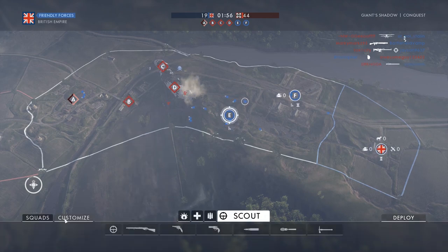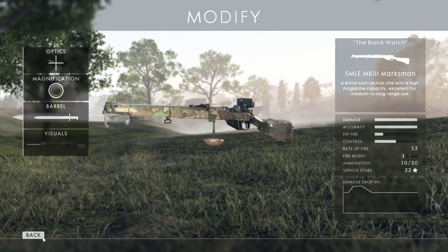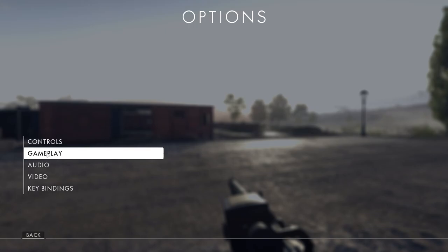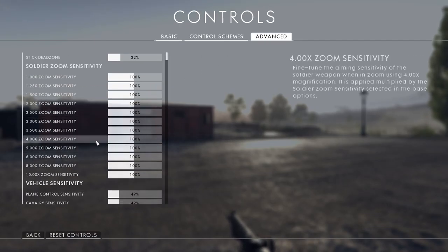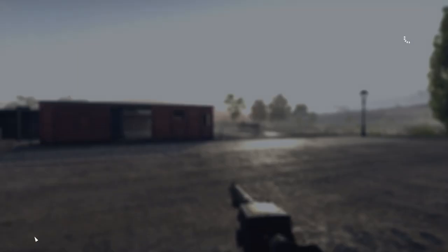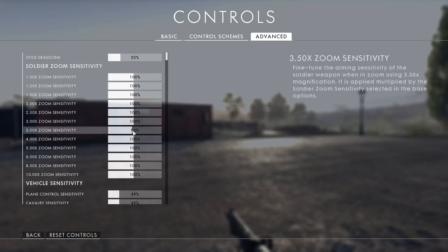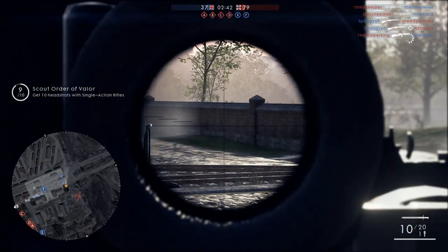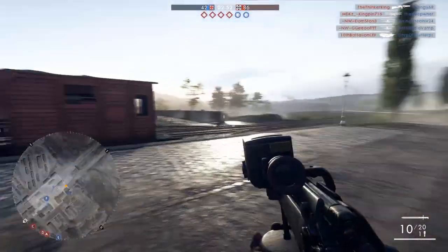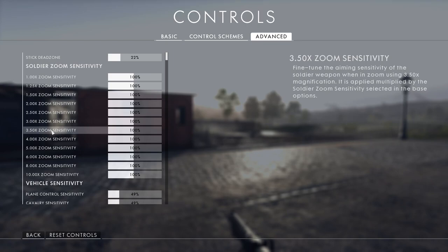One thing that really bothered me: I like to snipe a lot, and using the SMLE, it's got a 4x magnification scope selected — it should be 4x. If I spawn in and move around, the sensitivity is pretty quick. But if I go into advanced settings and turn the 4x sensitivity all the way down to 10, in theory that should be really, really slow. But when I zoom in, it didn't change at all. However, when I change the 3.5x setting, suddenly I can barely move the scope. So is it really a 4x or is it a 3.5x? Fiddling with your sensitivities — just know that a 4x is actually behaving as a 3.5x.